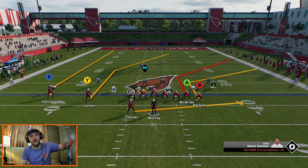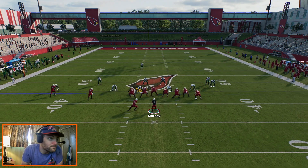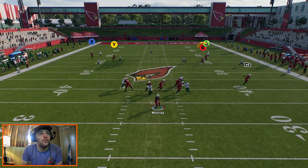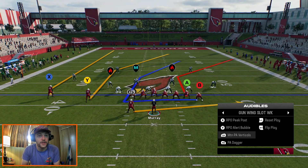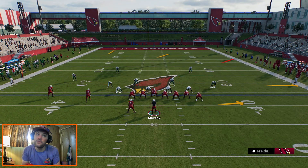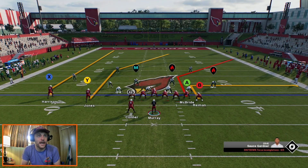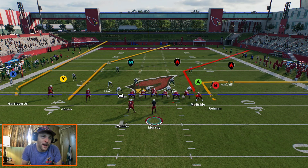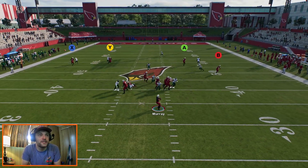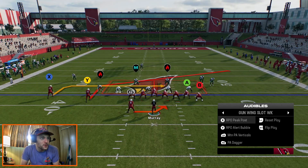Sort of around that double corner — McBride running deep and your other tight end running a little bit shorter — it creates conflict over there. If you're familiar with the digit system: a nine is a go route and an eight is a deep post route like we have here. The concept on the right side of the field with A and B is called smash. We're trying to hit Trey McBride — he's the route we're trying to hit. Jones is going to be attacking the middle of the field.